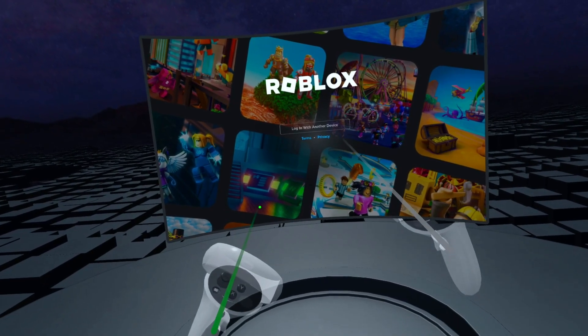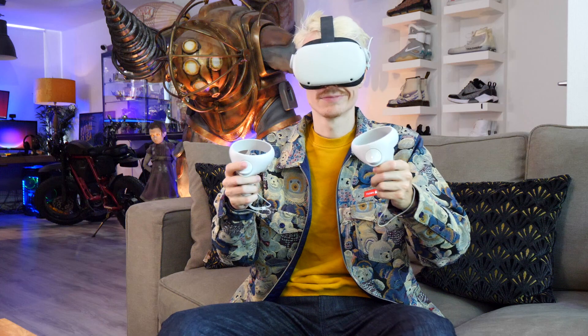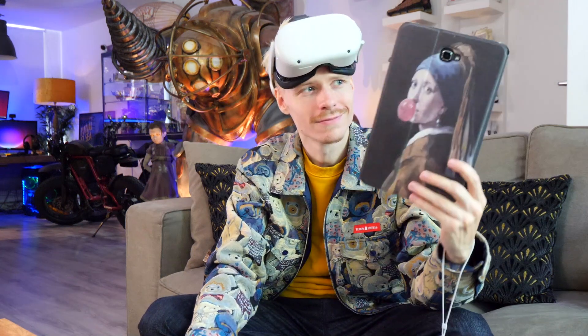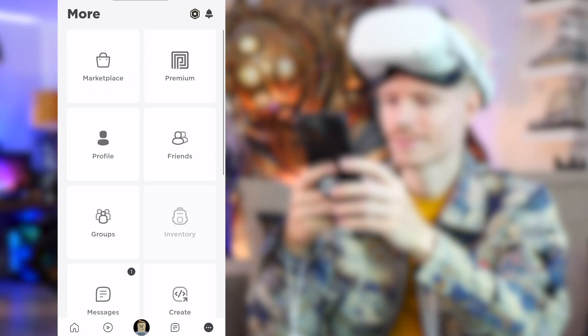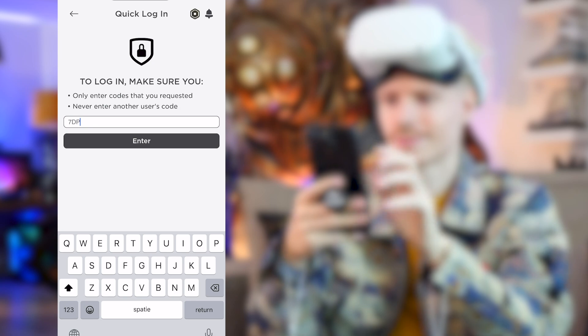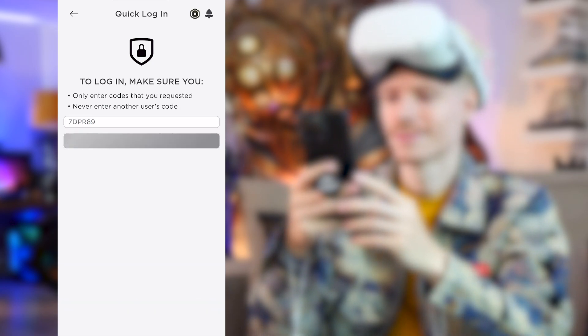It will ask you to log in with another device by using a secret code. You only have to do this once, and you have to fill in this combination on your Roblox app on either your tablet or phone — it's totally up to you. When you open up the app, go to settings on the bottom, find quick login, and enter your code.